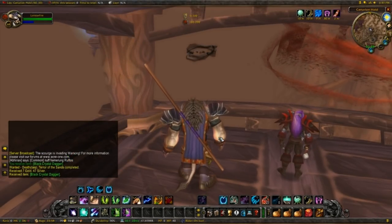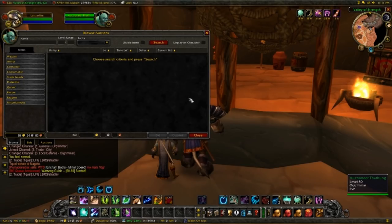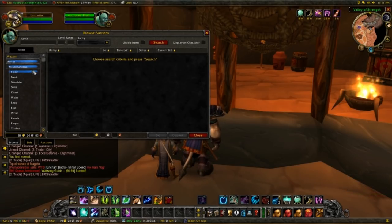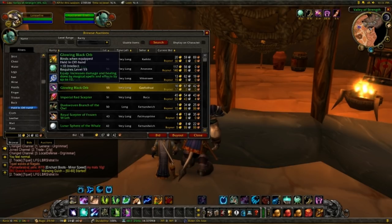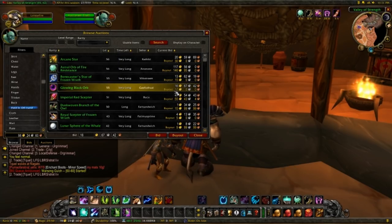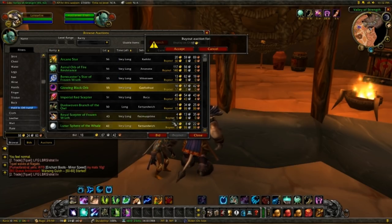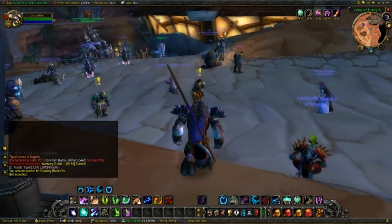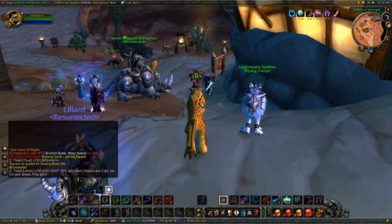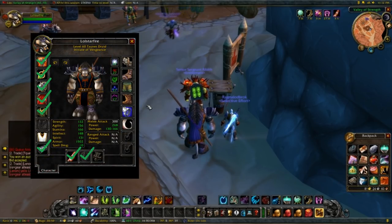For the off-hand we're gonna get something from the Auction House. We just got the dagger, and we are gonna combine that with the Glowing Black Orb. You can find it under Miscellaneous > Off-hand — and there it is. As you can see: 10 Intellect and 12 Spell Damage. Combined with that dagger it's gonna be pretty sweet. It's 17 gold, so it is a little expensive, but that's the nature of vanilla — stuff with spell damage on the Auction House is always expensive. That's another item we can check off our list.